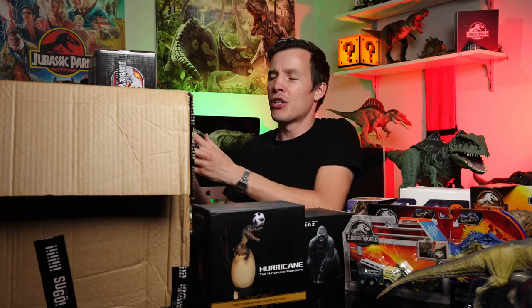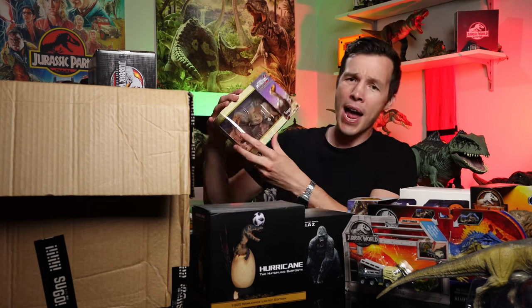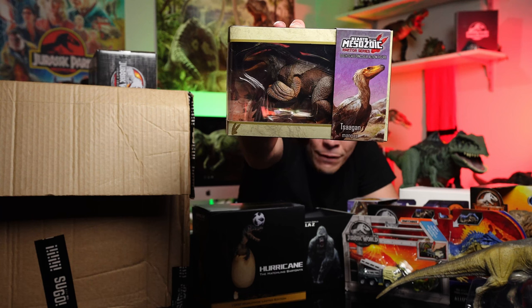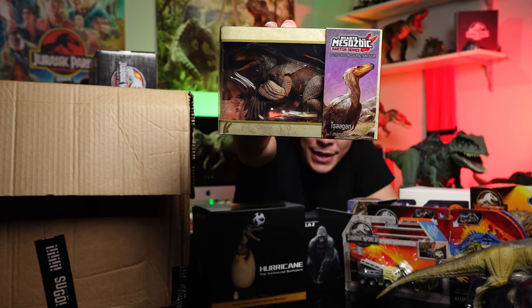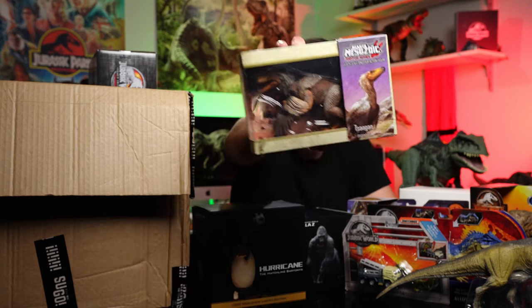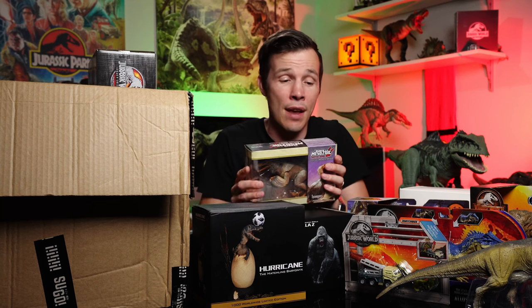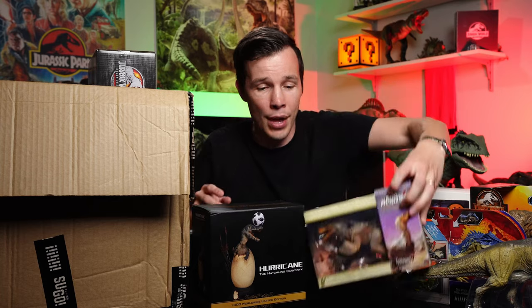The Beast of the Mesozoic Raptor Series — Tsaagan Mangas. Look at that. Isn't that cool? I love these figures. I haven't unboxed one yet and we'll do one soon, but they've got amazing articulation. They kind of remind me a little bit of the Hammond Collection range — I just unboxed the T-Rex the other day and that was full of articulating joints.